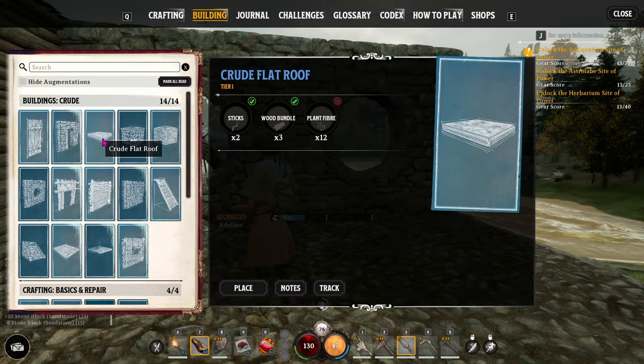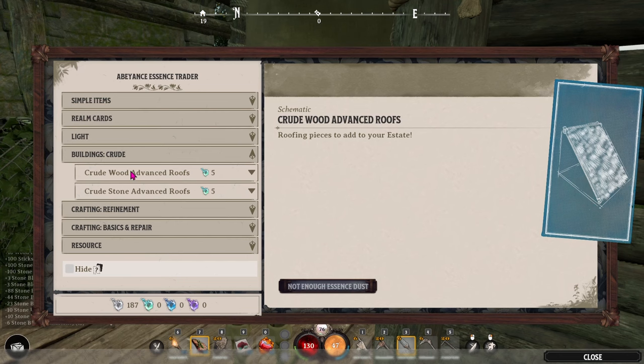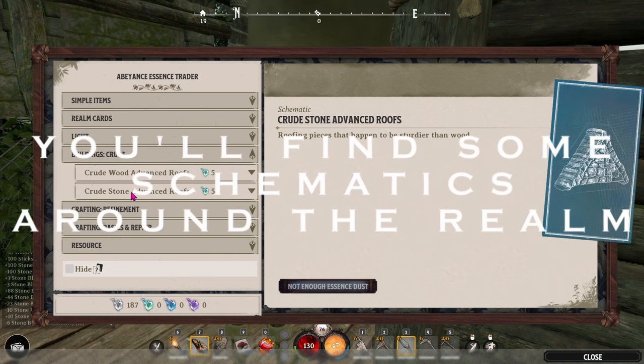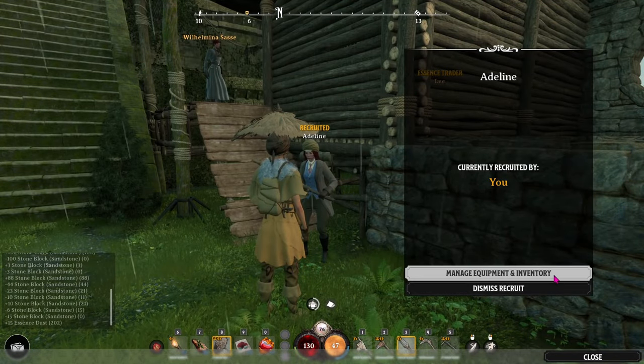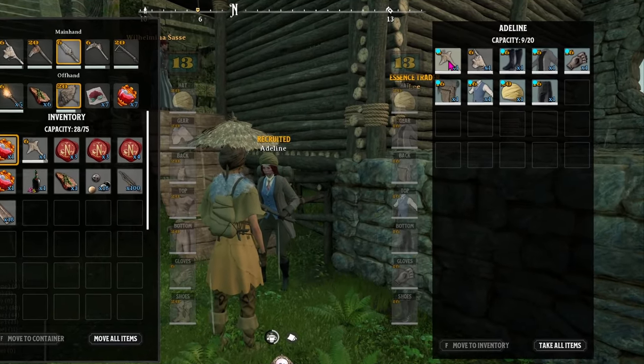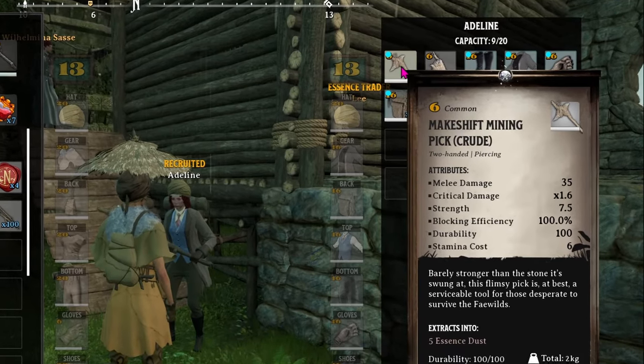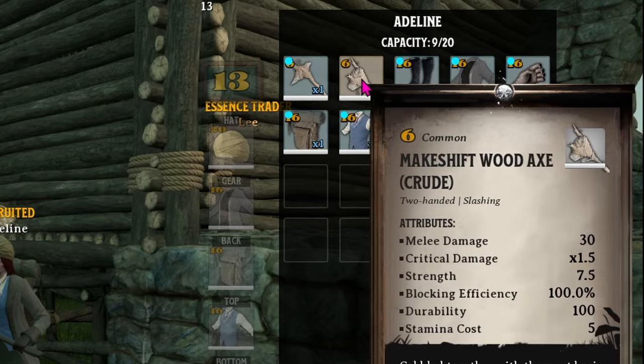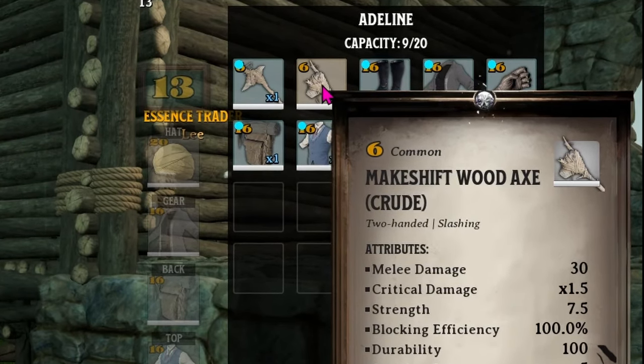You only start with a crude flat roof. If you want the crude advanced roof that has a slant to it, you have to buy it from the first essence trader. If you need more wood or stone, you can change out what implement your assistant is using — give them the mining pick to get stone, or the wood axe to get wood.